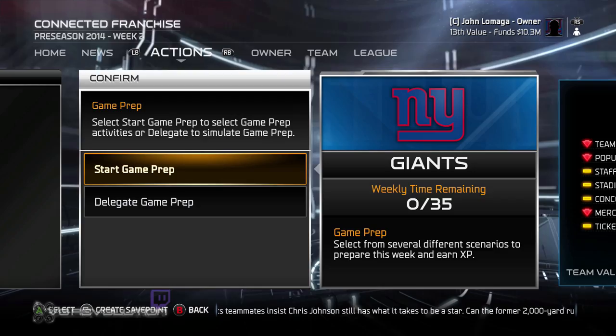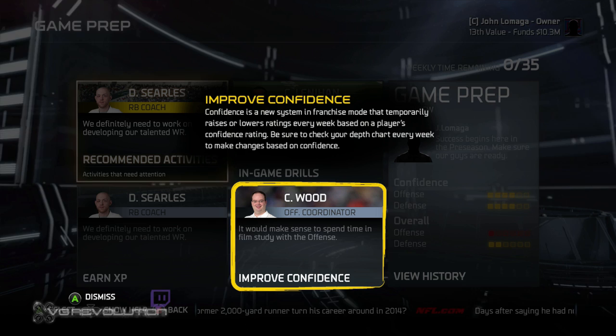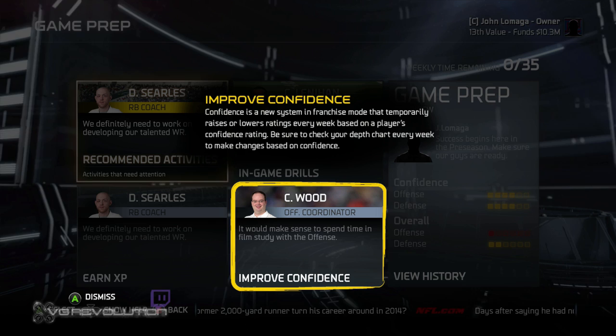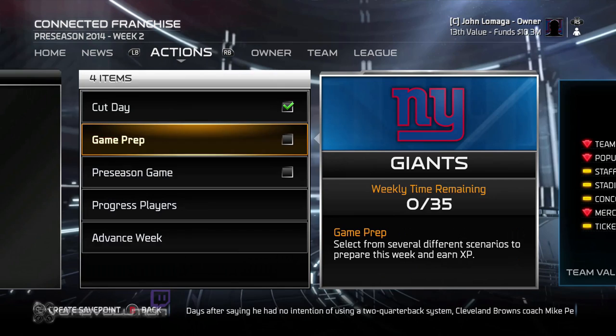One weird thing is it's still showing some options even though I'm out of time. We can use the left stick, and it tells me what these guys are doing — temporarily raises and rolls over some ratings. Drills — over, there we go. I don't know why it doesn't check off, but I just delegate it and it finishes off whatever else it's supposed to do.